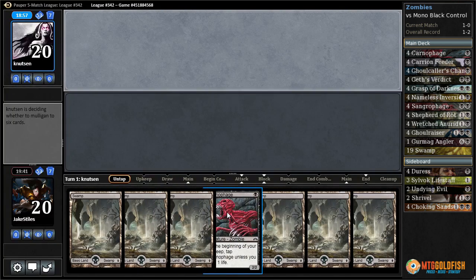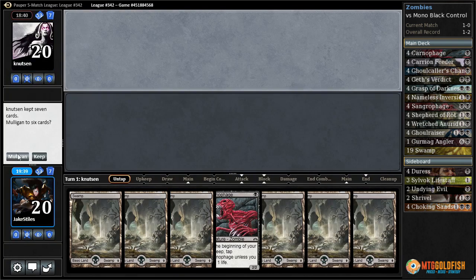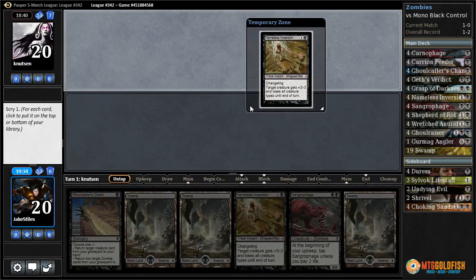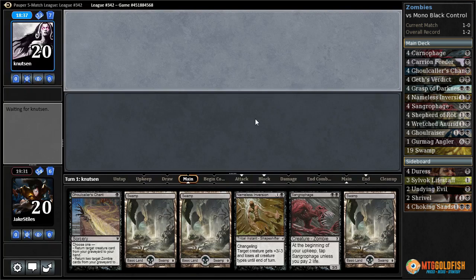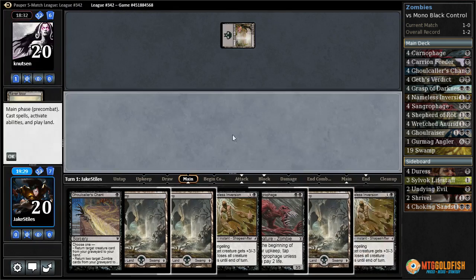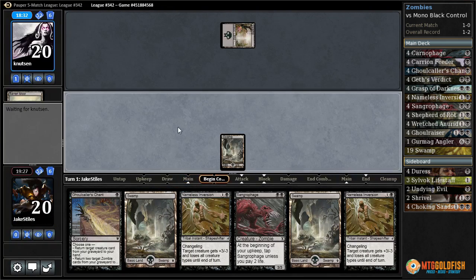This hand is awful — we've somehow drawn 6 of our 19 lands in our opening hand, so we're going to have to mulligan. This hand is marginally better. I would really like if that was a creature, but we can get it back with the Ghoulcaller's Chant. So maybe just Nameless Inversion, Nameless Inversion, or Ghoulcaller's Chant back two Nameless Inversions will be good enough — not good enough to win obviously, but good enough to have a really good start and get some card advantage.